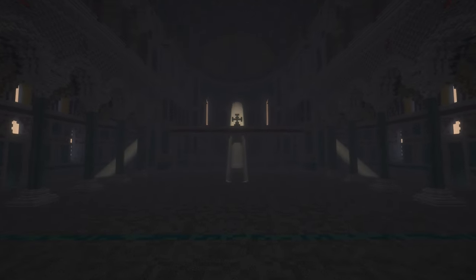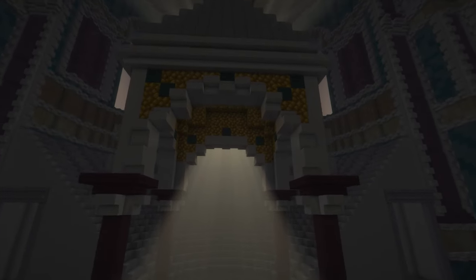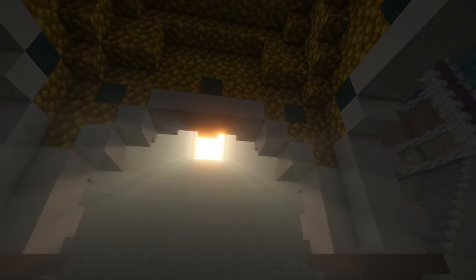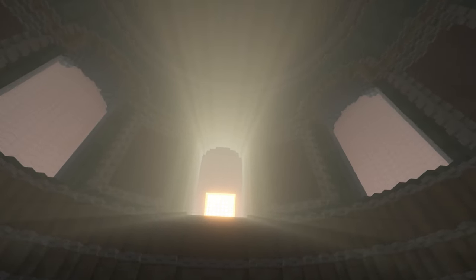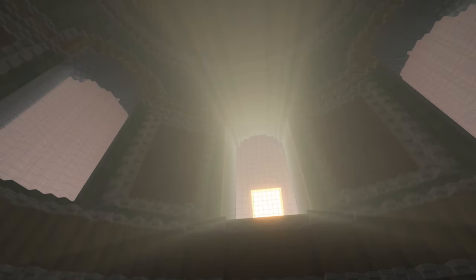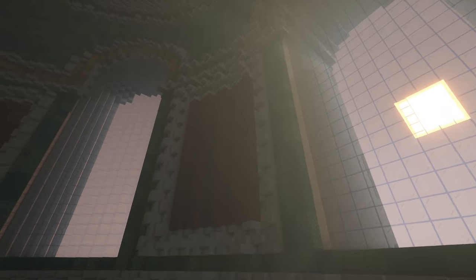I hope if you enjoy the tour, be sure to hit that like button. The church we're showcasing today is the Hagia Irene, located in Istanbul, Turkey. This church is sometimes known as Saint Irene, and is an Eastern Orthodox church located in the outer courtyard of Topkapi Palace in Istanbul.